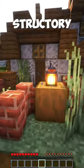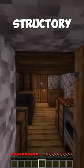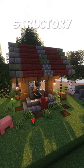The Structory mod is a seasonally updated mod that adds different structures. This includes cottages, settlements, and boats.